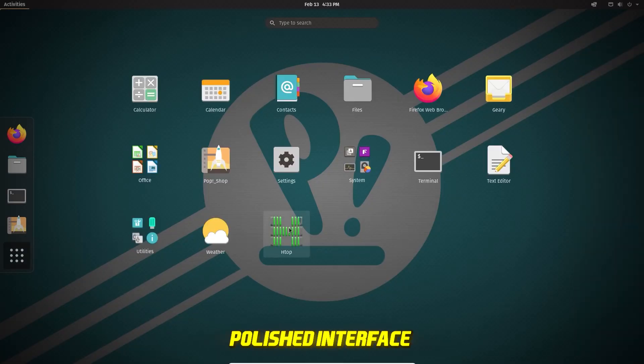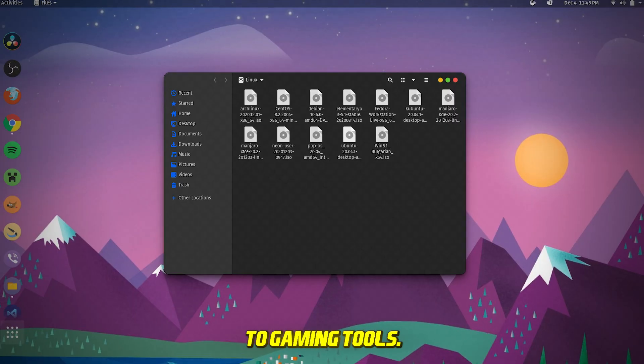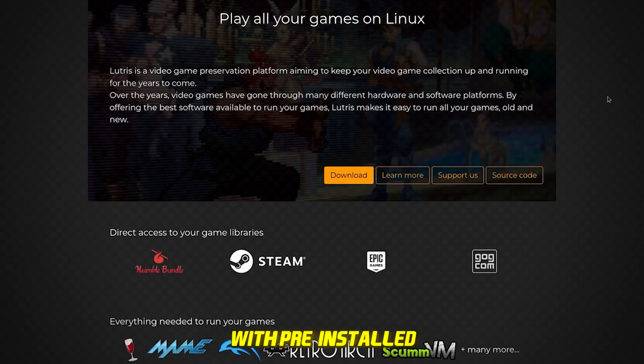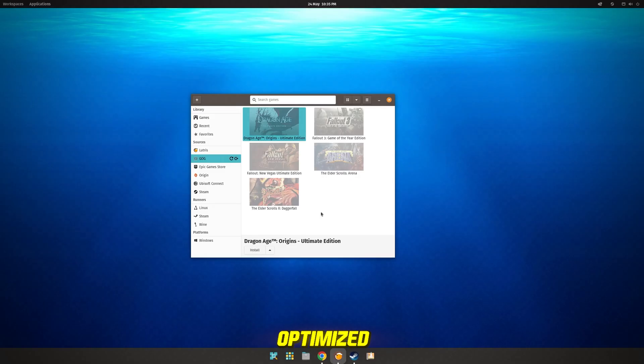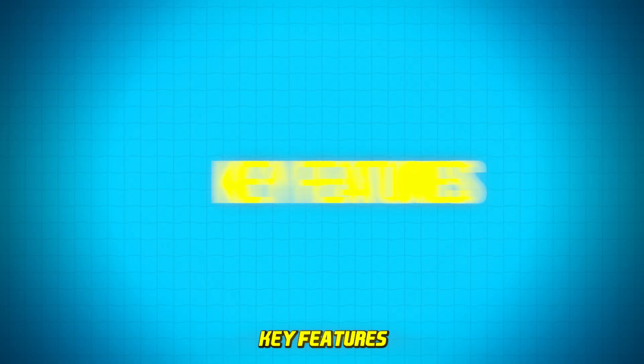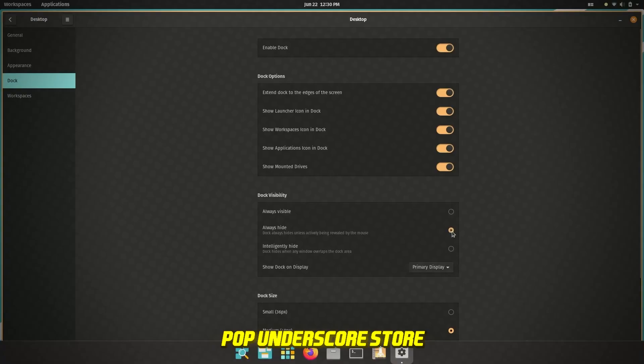It's user-friendly, has a polished interface, and includes the Pop_store for easy access to gaming tools. While it doesn't come with pre-installed game launchers, it's one of the best choices for a stable, optimized gaming experience on Linux. Key features: Ubuntu-based with a separate NVIDIA ISO, user-friendly interface, and Pop_store for gaming tools.